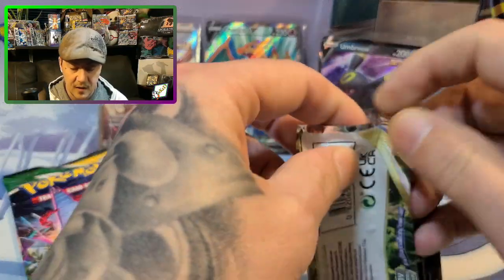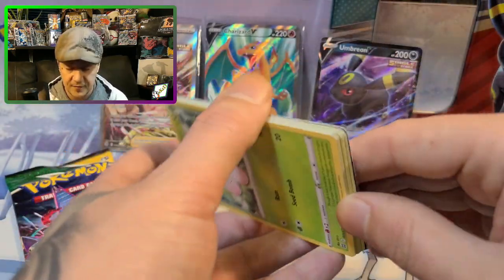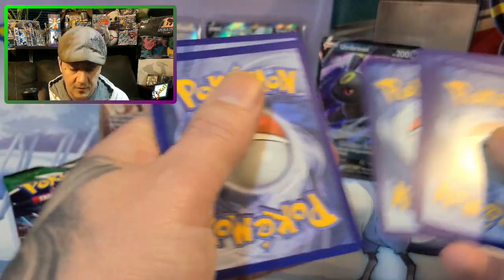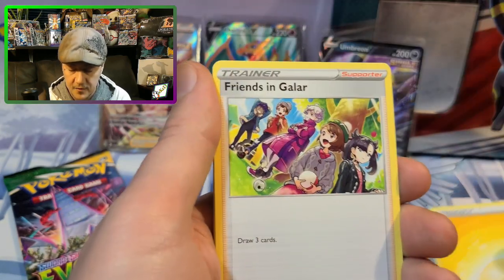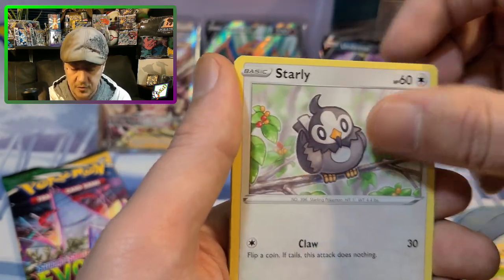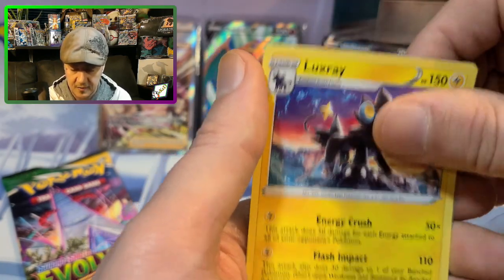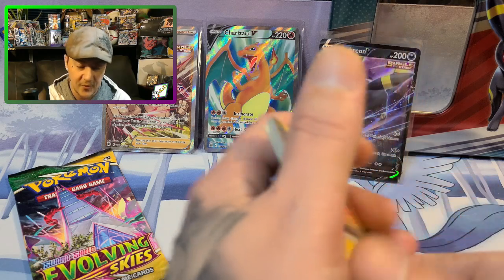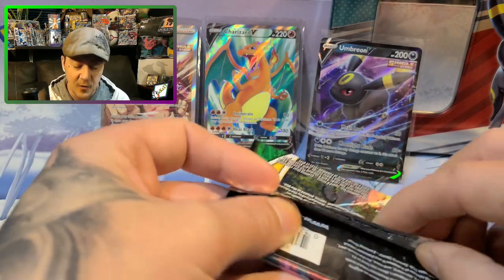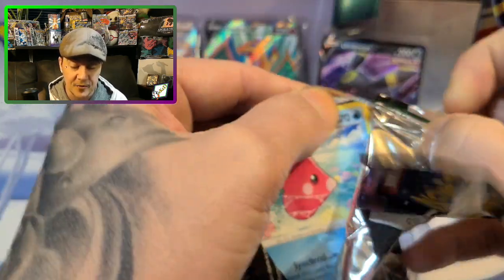Can we do better than that? I don't know if we can — that is going to be very hard to top today. I knew opening this Umbreon tin was going to be good luck because I love Umbreon, he's my number two favorite. Oh Piplup, Milcery, Luxray — wow. We got a Charizard and I can't get over that. It doesn't matter what the Charizard is, it's so exciting to pull a Charizard, no matter what.